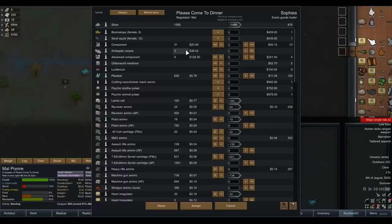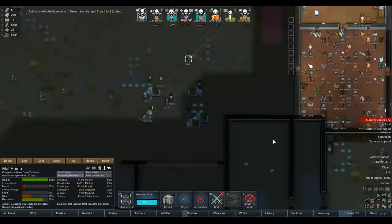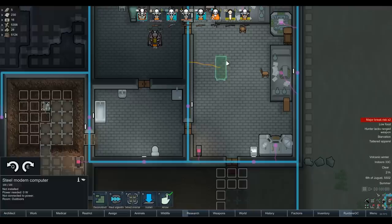Do we want to sell anything else? Just sort of empty the stockpile a little bit. We want to keep the plastic, the components, the corpses, everything else. We've got 600 plastic - that quarry is working as intended! Let's install the modern computer - we'll put it in the research room because I doubt Jilp wants people going in his bedroom.